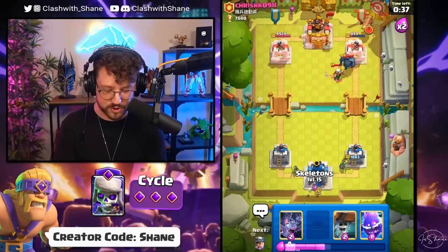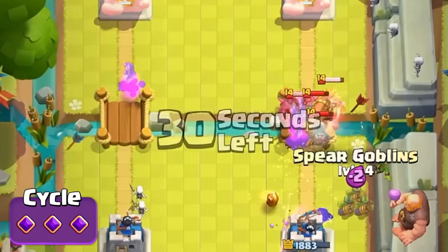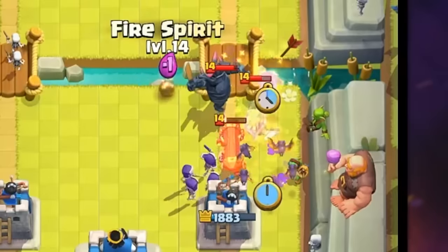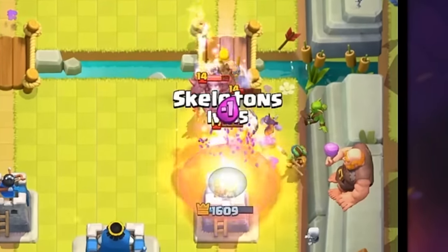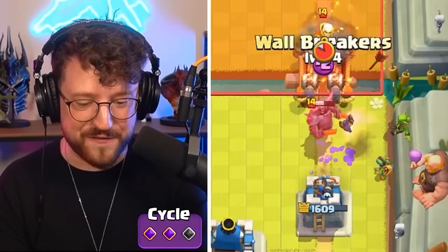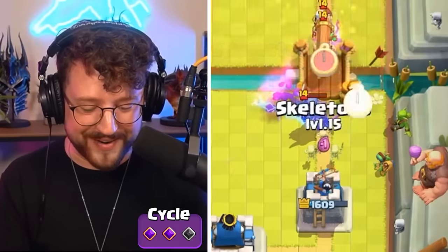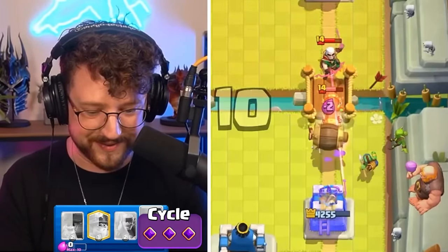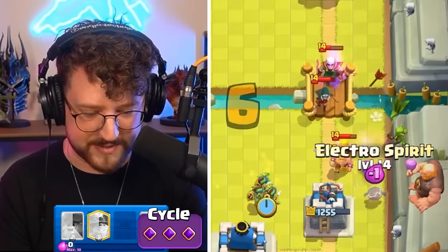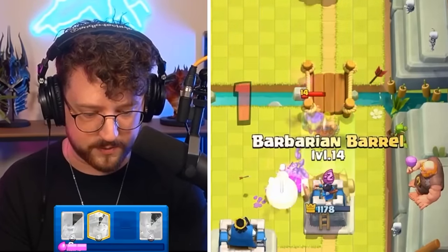We need one more skeleton cycle for the evolution. That battle ram is going to hurt — going fire spirit and barbarian here, spear goblin too. Infinite skeletons now unlocked, going down. He has to fireball the skeletons — four for one, negative trade for him. He's keeping the pressure up though — respect, my dude.